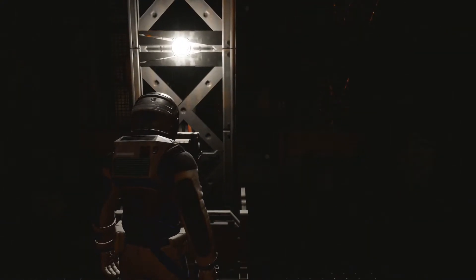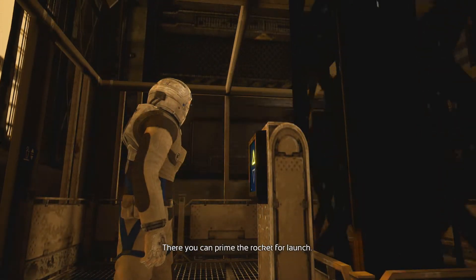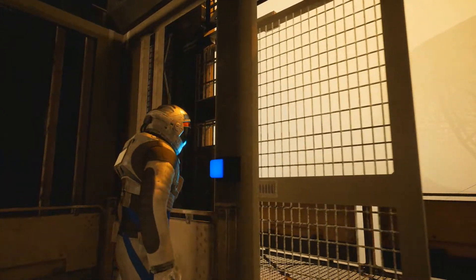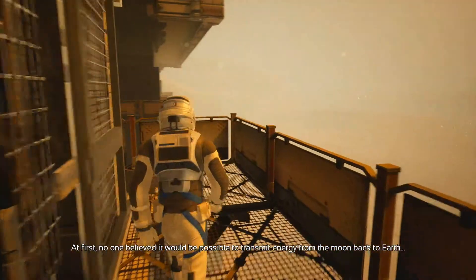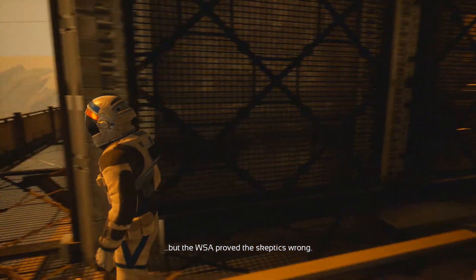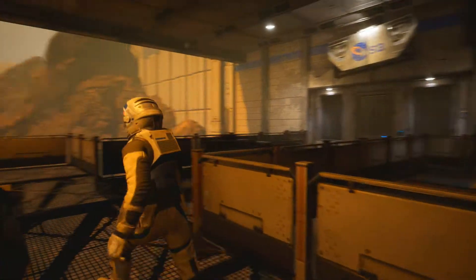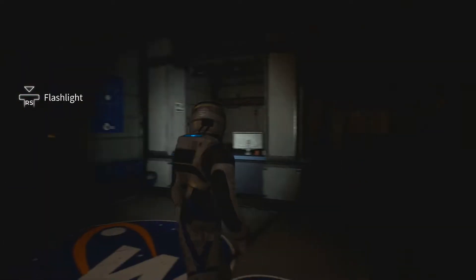Alright, we're going up. The control center is located on the top floor — there you can prime the rocket for launch. It's been five years since we last received a microwave power transmission from the lunar colony. At first no one believed it would be possible to transmit energy from the moon back to Earth, but the WSA proved the skeptics wrong, just like you will when you get the MPT back online. So the main objective is to get the MPT back online. Is this game a horror game? I'm not sure.